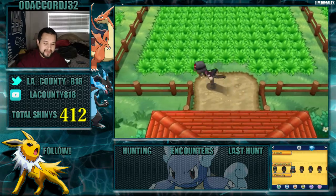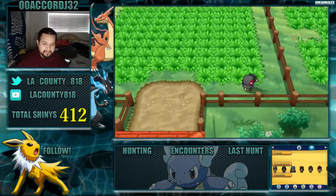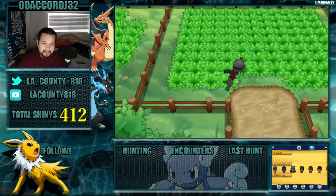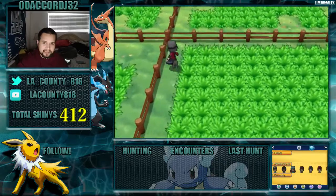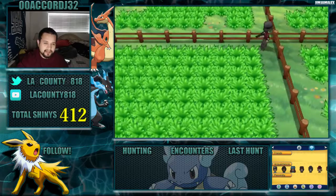Hey, what's up everybody! I have an event for you today and I'm going to be giving out Volcanion. It's a six perfect IV Volcanion, and it's also battle ready. It has an EV spread for special attack, max HP, and the rest are for speed, so it should be good for battle.